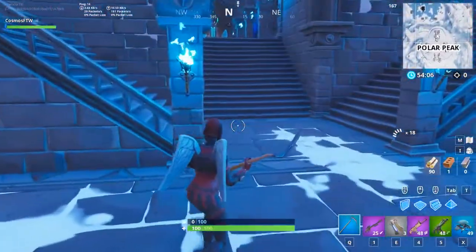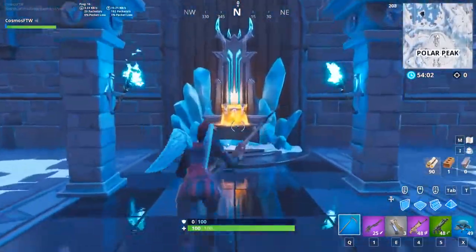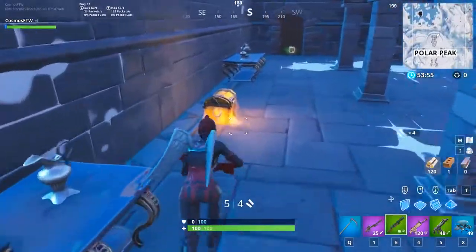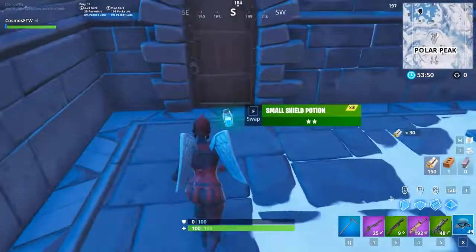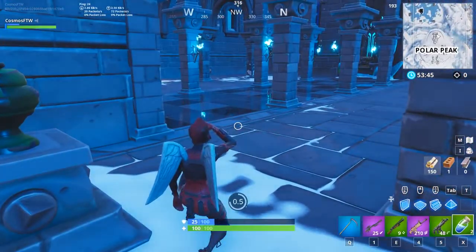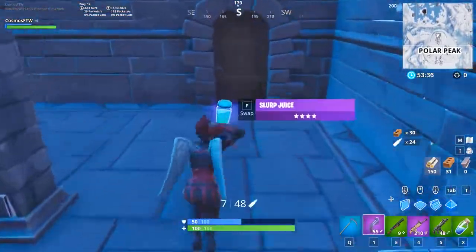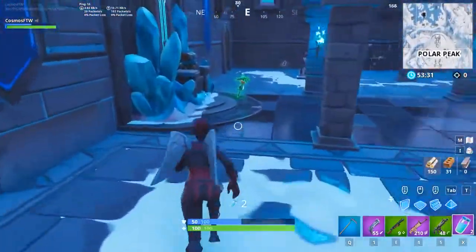Next up we have the Red Knight, a skin I've had since its first release at the start of Season 2. It's been one of my favorite skins ever since — I've always personally preferred it over the Black Knight. You can tell me in the comments whether you prefer the Black Knight or Red Knight, but the Red Knight combos so well with so many back blings. The Love Wings is definitely one of my favorite combos to use with it. That's our number 8 spot.